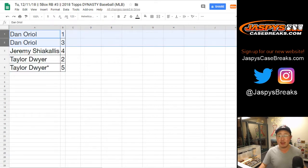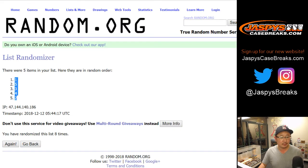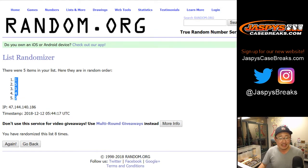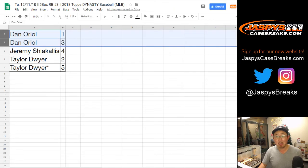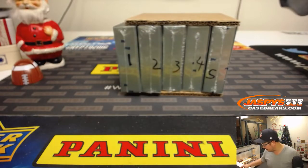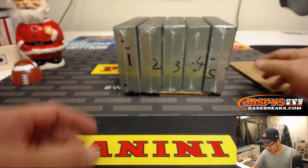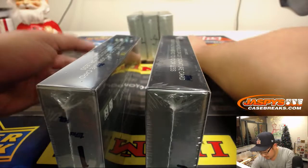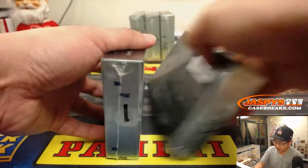Let's do these alphabetically. Dan, you've got box 1 and 3. I'm assuming no one's going to trade, right? Dan was in spot 1 and 3 on the name randomizer and then ends up with box 1 and 3 — I don't know what that means. Maybe something magical. So there's box 1 and 3 for you, Dan. Good luck.